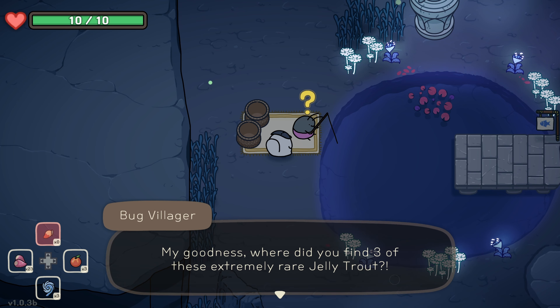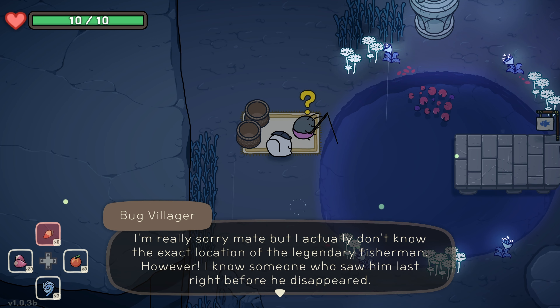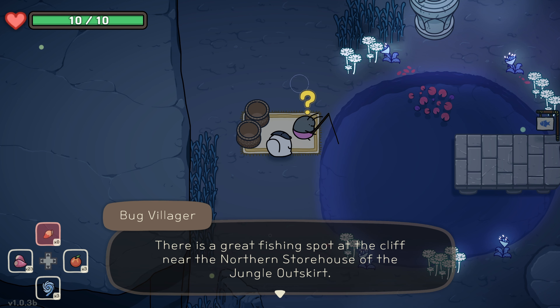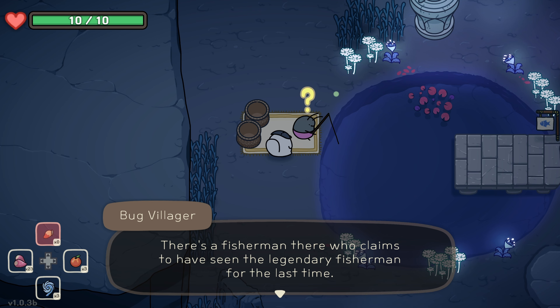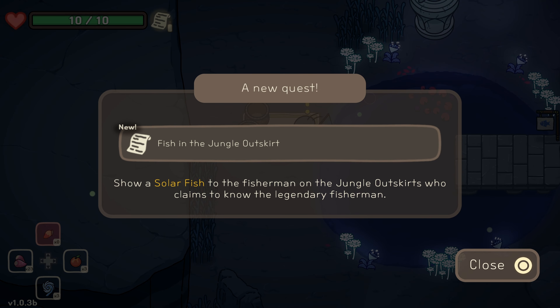My goodness, where did you find them? Oh my god, didn't you think that you would actually bring them? You made me speechless. I am really sorry but I actually do not know. I know who saw him last right before he disappeared. There is a great fishing spot at the cliff near the northern storage port in the jungle outskirts. There's a fisherman there who claims to have seen the layderman. I have never heard from him since the moon incident, but maybe you should look for him.